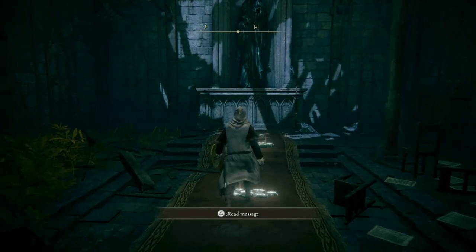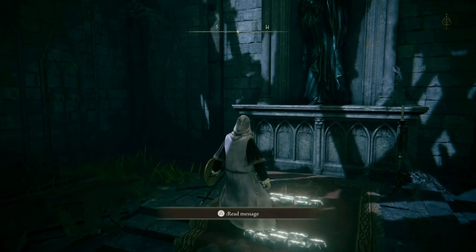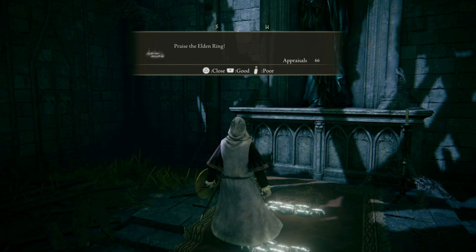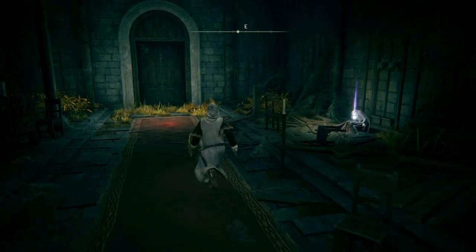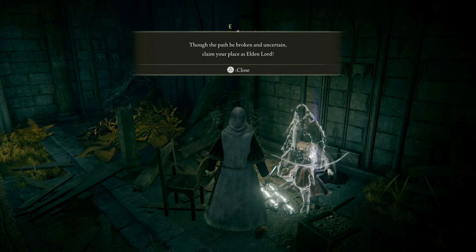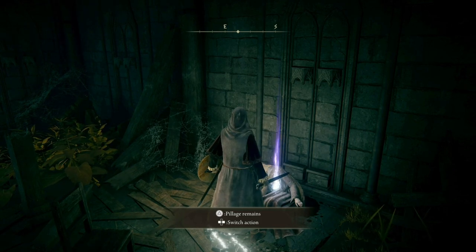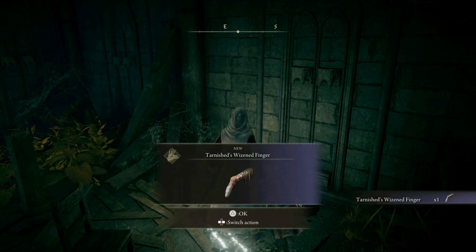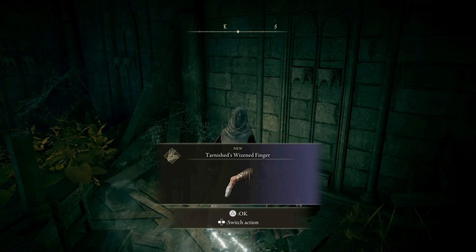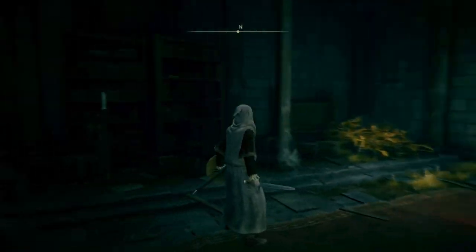Right, here we go — let's read some stuff. 'Behold Elden Ring' — appraisals 1542, praise the Elden Ring. I think it's just messages people have left. 'Though the path be broken and uncertain, claim your place as Elden Lord.' Pillage remains first — Tarnished Wizened Finger. There's triangle — just get used to the fact that X is not the pickup button.